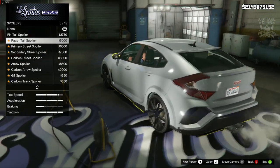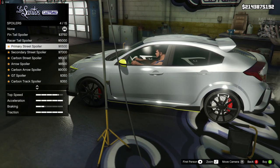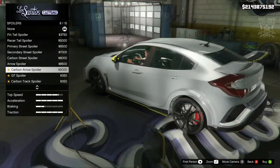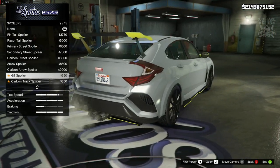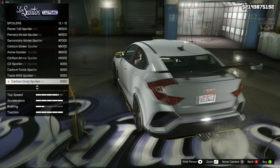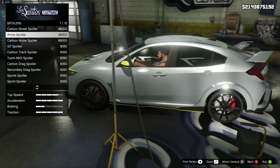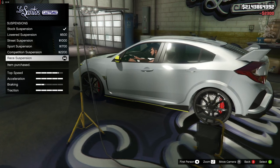Then we've got the spoiler. We've got the fin — that is a pretty shocking spoiler. Then the raised tail — again, pretty shocking — and then a little bit bigger. The primary street spoiler looks quite nice, it suits it. Then the secondary version, the carbon version, and the arrow spoiler. Then the carbon, the GT — that looks awful, doesn't even look like it's supposed to be there. There are some terrible options at the end there. I think my favorite was this arrow spoiler.